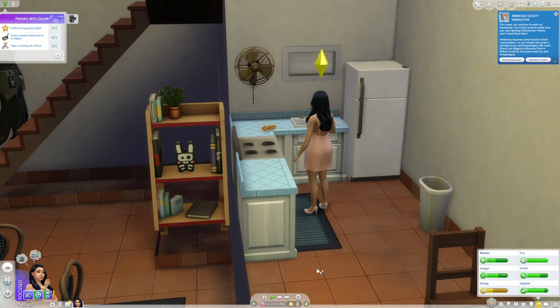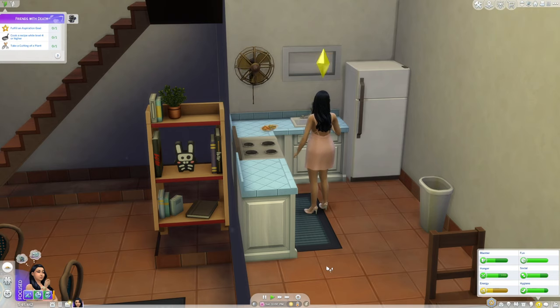If your sim isn't at the right skill level when you start this week, you can obviously build the skill by having your sim cook, fish, and garden, or read cooking, fishing, and gardening books until they hit the right level so they can complete the activities.